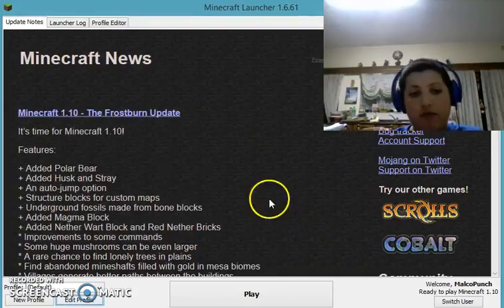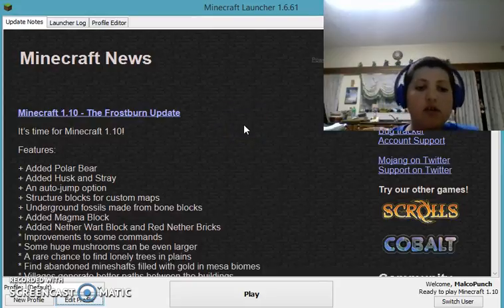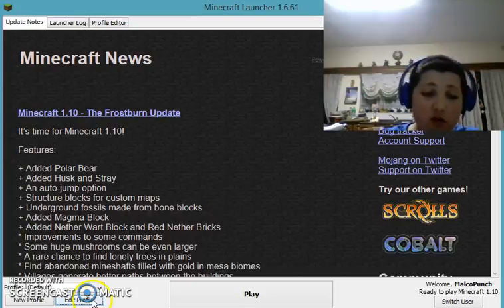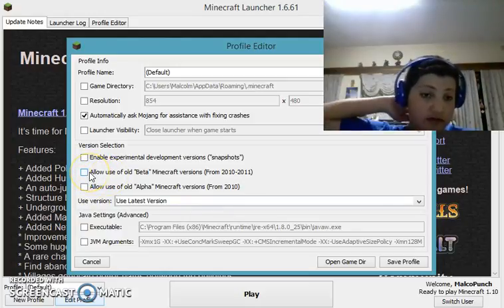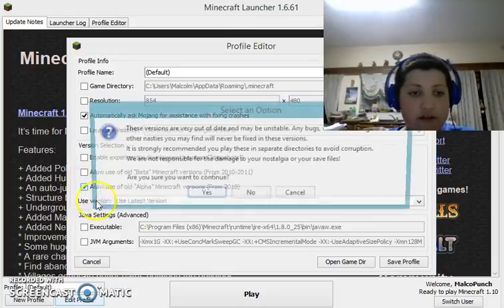I could not find them in the later versions because obviously it's the snapshot — it's like in-progress 1.10, and it still only has world blocks and stuff like that. Anyway guys, I hope you enjoyed this. That is the only way how to play snapshots in Minecraft. You can even play old beta Minecraft — I'm going to play it right now just to show you an old alpha.